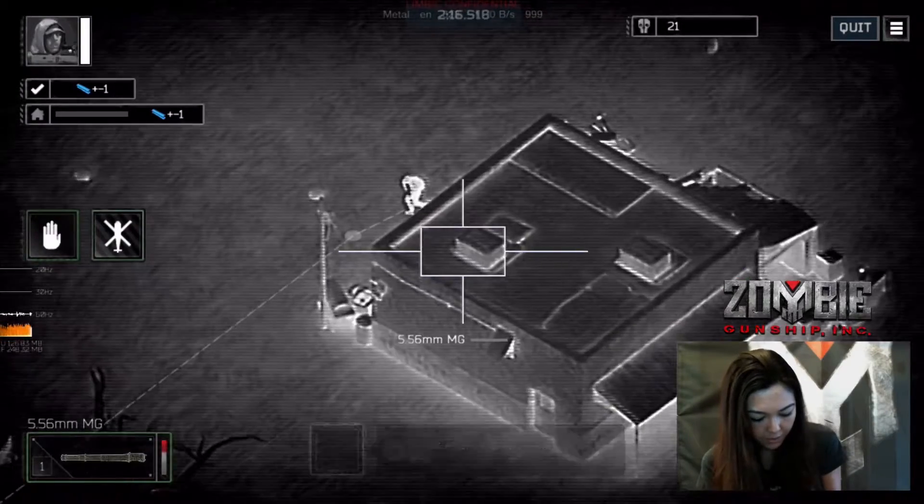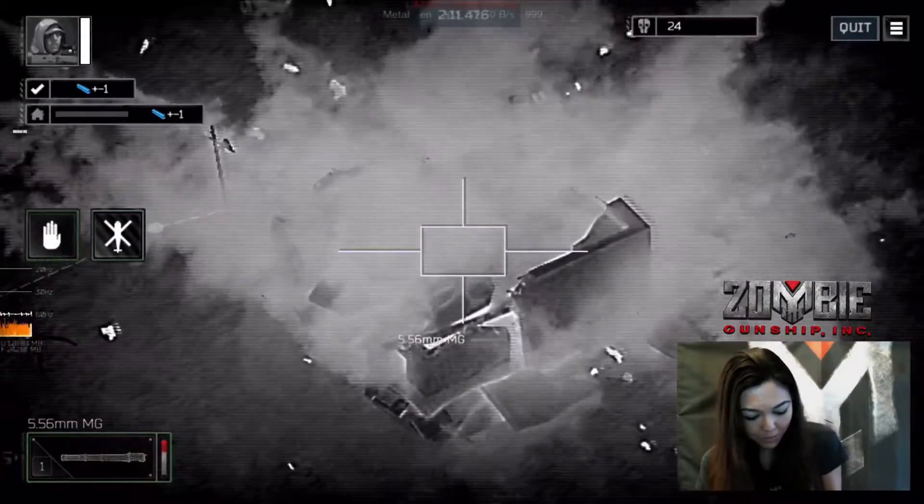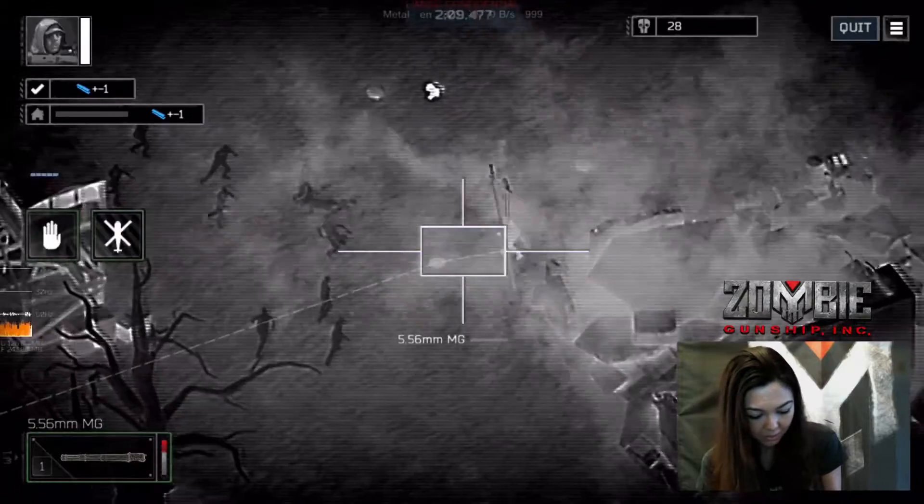My troop is out. He planted his C4 inside this building and it's going to explode, as you can see here. So no one else can actually loot that building afterwards.